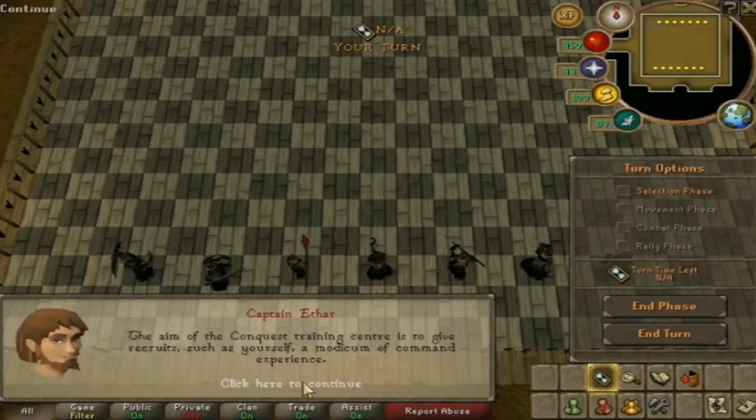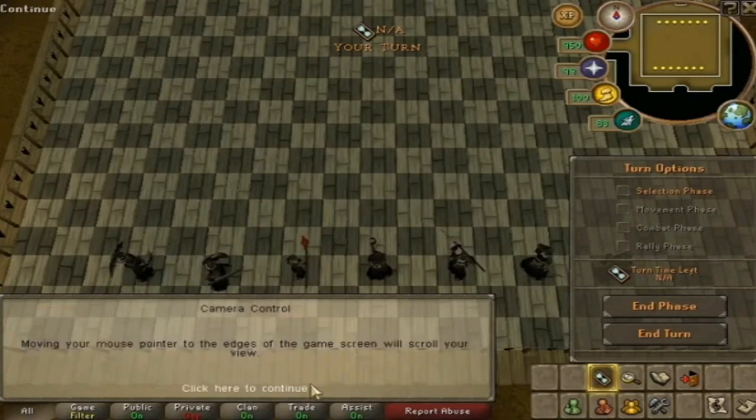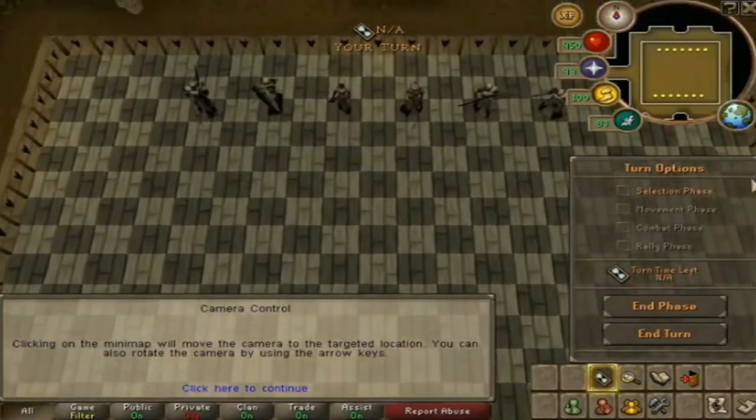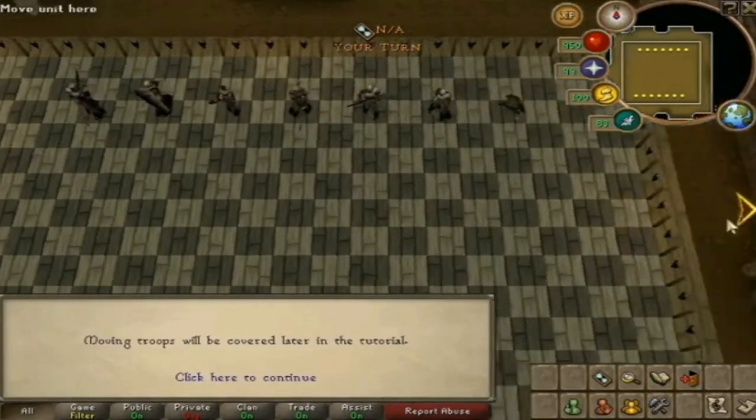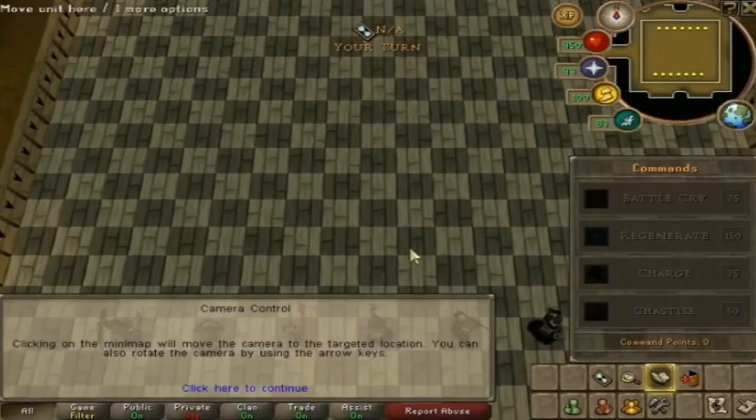It came complete with its own tutorial, and each character or piece had different functions and different attack ranges. Each piece had its own unique tactics and way you would play it. There was the Rogue, which was short range; the Ranger and Major, which had some range; a Halberter, a Soldier, and also the Knight and the Champion.